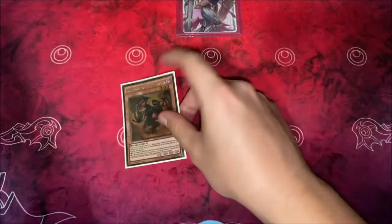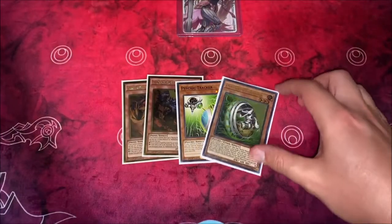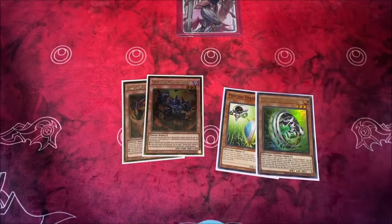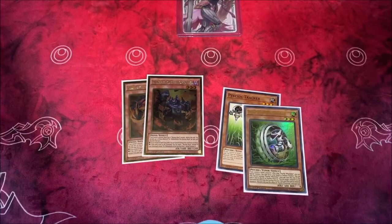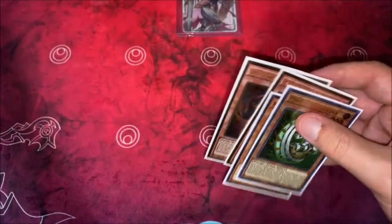Just good level threes that work in this deck: the one Graf and the one Seer. Then we have the Tracker and the Psychic Wielder. These can help you get into a Cherubini, or if you just need to get another level three out to overlay into a rank three, you can get out the Wielder and/or the Tracker. These are always played in different Phantom Knight builds because they work — they're great level threes for the deck.